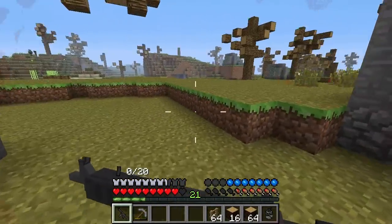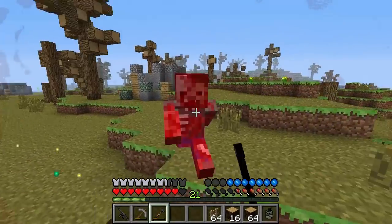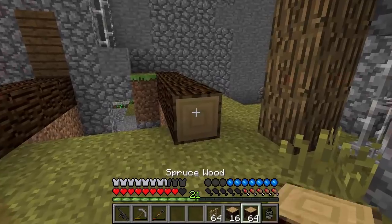Do we have any more ammo? No, we do not. We have a sledgehammer though — a sledgehammer to the face should take him out. Wow, this guy is a strong dude. This is probably the toughest zombie I have fought yet on this world. So that says something.